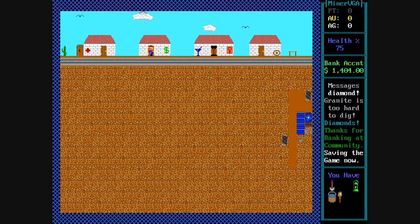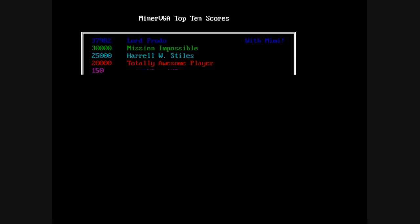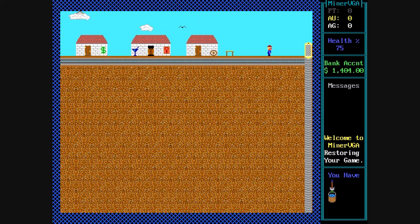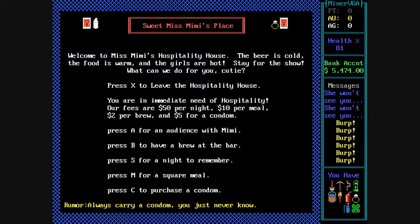The game does have a save game feature which is very useful because this game is very hard. You'll be dying a lot, and presented with this humorous ending: 'Here lies the brave miner. He died with his tool in his hand for the love of sweet Miss Mimi.' That's pretty clever. You can restore the game if you had saved it and get back to where you were.